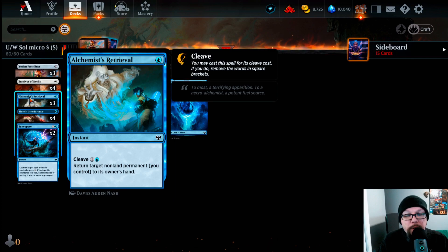Alchemist Retrieval — for one blue, we can return a target non-land permanent we control to its owner's hand. In the early game, we use this as a bounce spell for our creatures or as occasional combat tricks. But the main purpose late game is bouncing any non-land permanent an opponent controls back to their hand — Sheoldred, any scary card. Alchemist Retrieval did spike: when I made this deck it was four cents, now it's a quarter. But it's so important we have to play three of them.